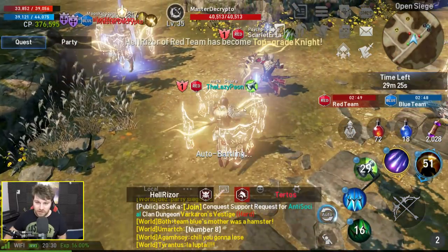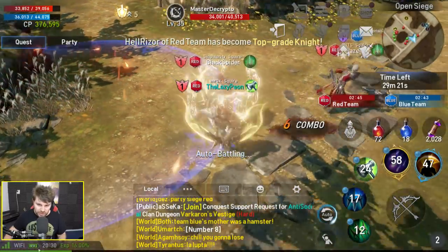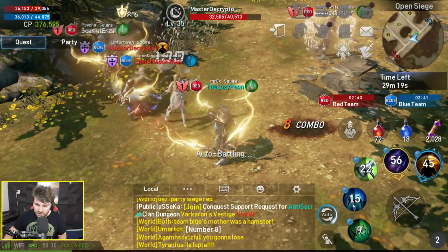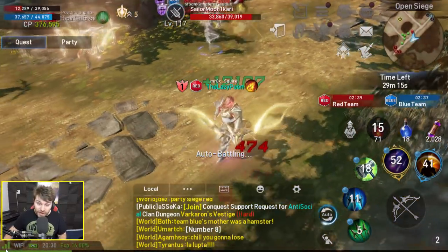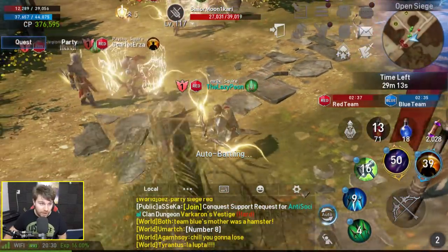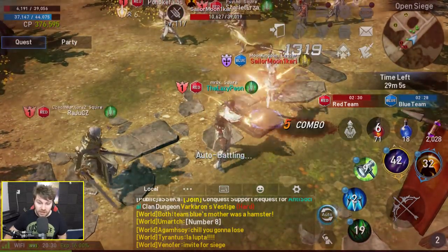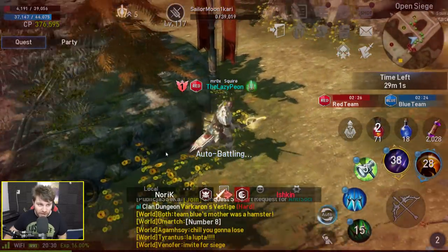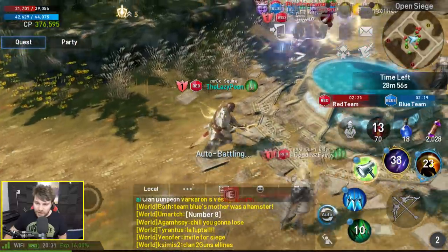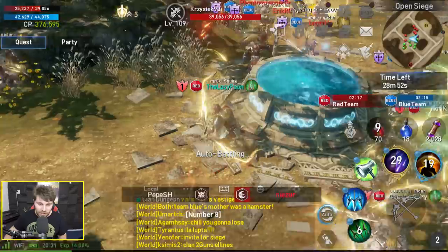Let's go over here — we've got some enemies. Big damage. We're getting destroyed but someone healed me, which was nice. I've got 4,000 health left. Let's go to the healing well in the middle of the map. Standing near it heals you by quite a lot. I've been knocked down and I'm dead.